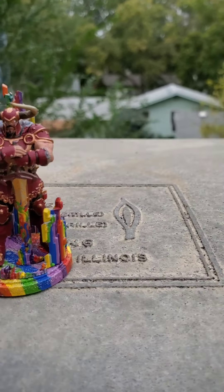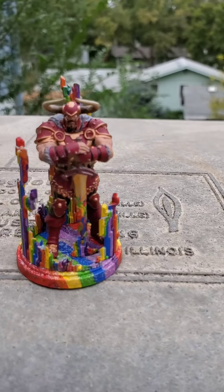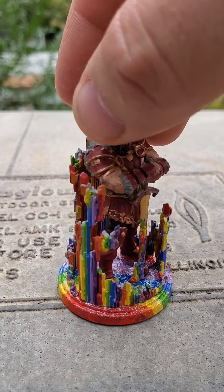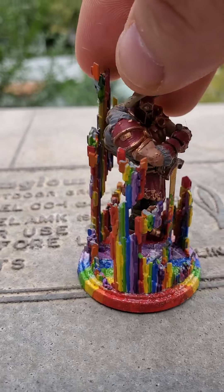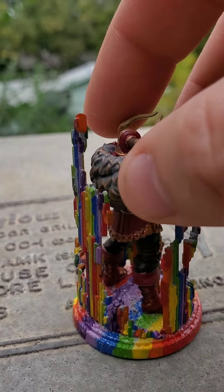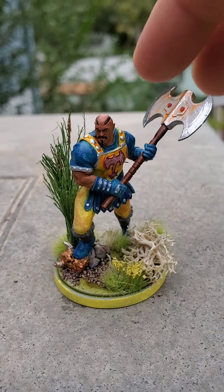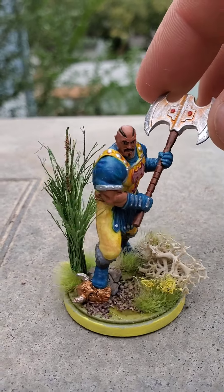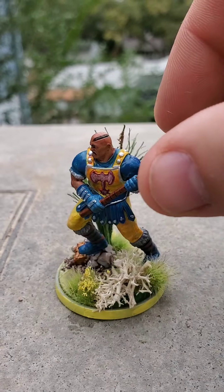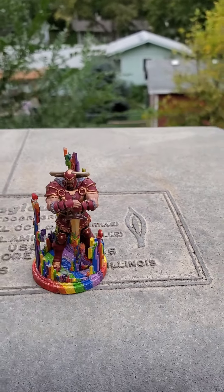CP102, Heimdall and Scourge. Heimdall was a little bit of a challenge to paint — I tried to go with individual lines for the rainbow effect and then added some glittery paint to it. I didn't really approach him a certain way; I just slapped some colors on him. That's Heimdall and Scourge.